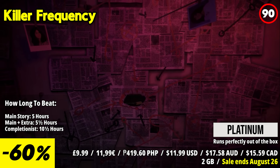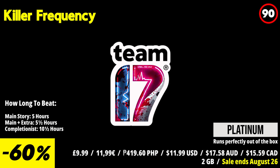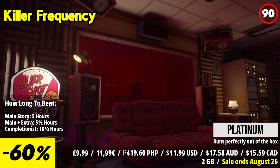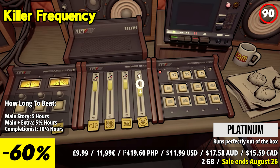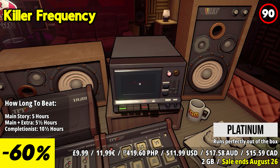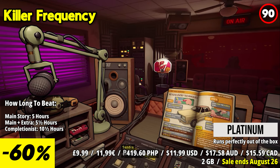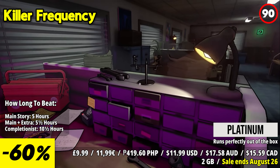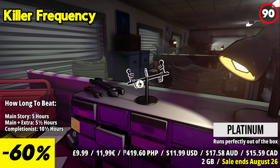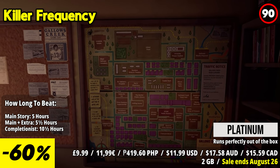Killer Frequency takes players back to the year 1987, immersing them in a horror comedy experience set in the small town of Gallows Creek, USA. As a big city radio DJ named Forrest Nash, players must tackle the graveyard shift of a lifetime, solving puzzles to save callers from a mysterious killer who lurks in the shadows. The standout feature is the unique first-person narrative that allows players to step into the shoes of a late-night radio talk show host fallen from grace.